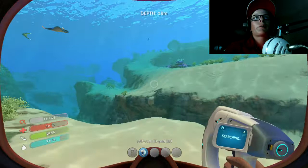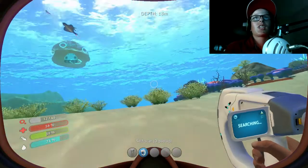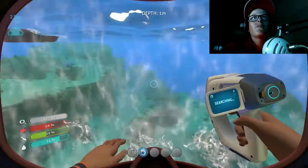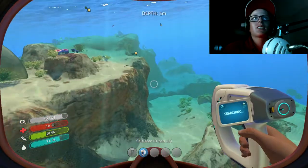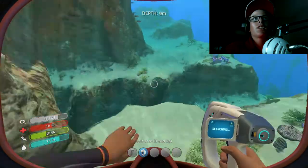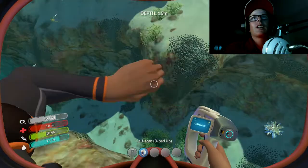I'm just going to swim around and I should be able to find some. I'm so slow without the sea glide — that's why I'm doing this one first, because without it you are so slow. I think I've seen bits and pieces of wreckage over here before in my series — you see it everywhere.